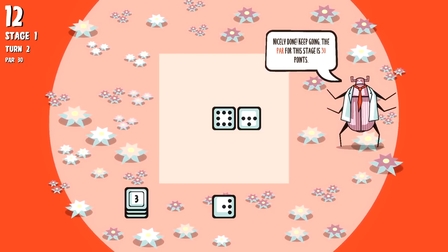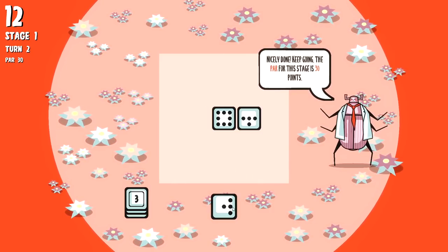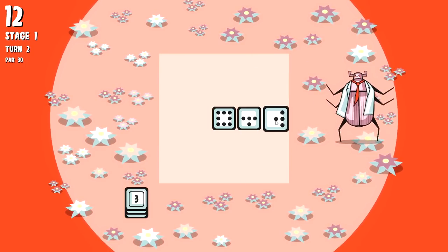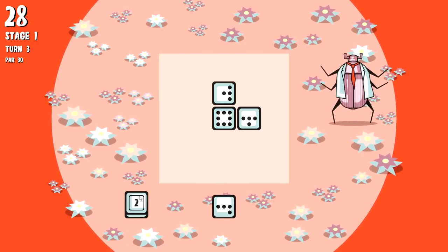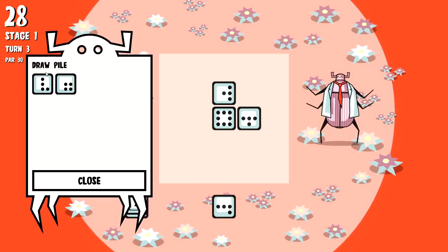The par for this stage is 30 points, so we gotta hit 30 as a score in order to pass the level - that's how the progression is done. We can't do this because it doesn't connect, but I can do something like this - there's another 16. So basically I need two more points and I beat this level.